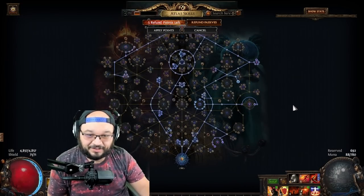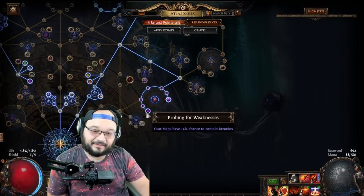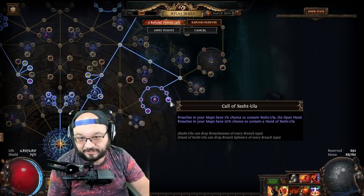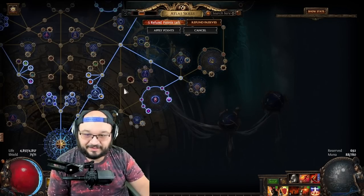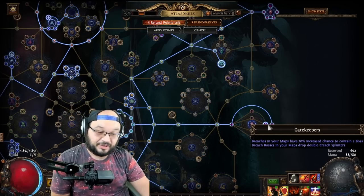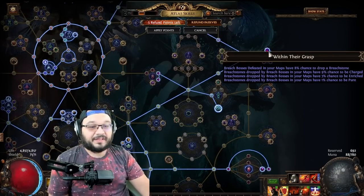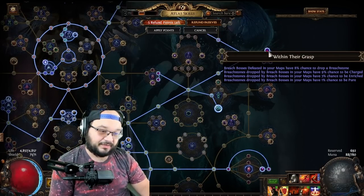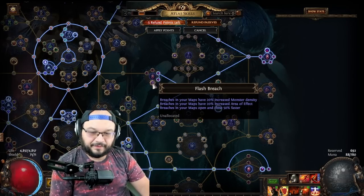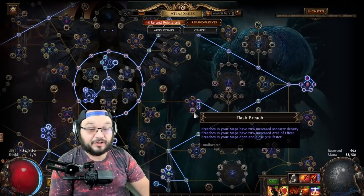On my atlas tree, I took all the breach nodes — area contains chance for a breach, Hand of Esh, Doula — because it's essentially free splinters. All the little breach nodes for splinters, plus the chance for breach. I came up here and took Chayula breaches because that's where the money maker is: chance to drop double breach splinters, chance to contain a boss — this node is just insane. Up here we took chance for breach stones, pure and enriched. I tried this proc once and it blew my mind when the whole breach zone dropped. I didn't take Flash Breach because it's too fast and my character isn't a good mapper.